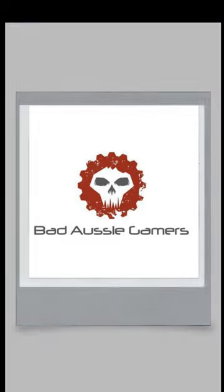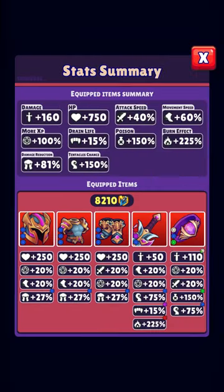Welcome back to another Bad Aussie Gamers Hunt Royale guide. This is an updated guide of my earlier Abyssal. So this is my damage reduction loadout, my main loadout for Abyssal. Damage reduction is your best friend — the blue gems do cost a lot, but it is well worth it. This will get you through the majority of Abyssal.